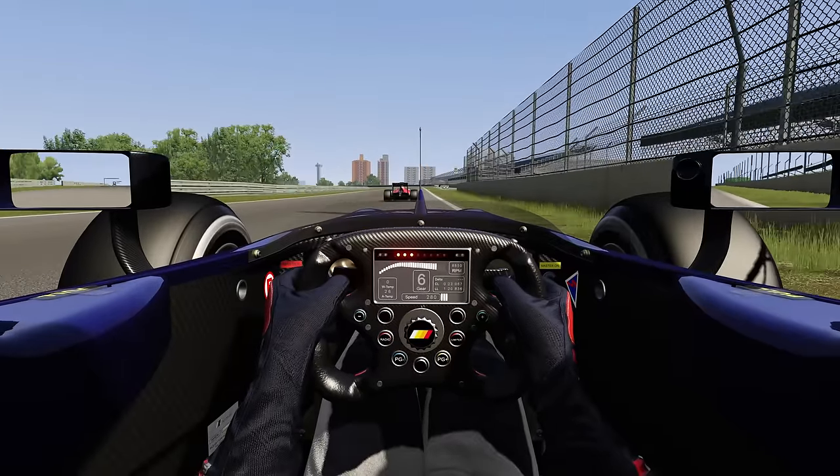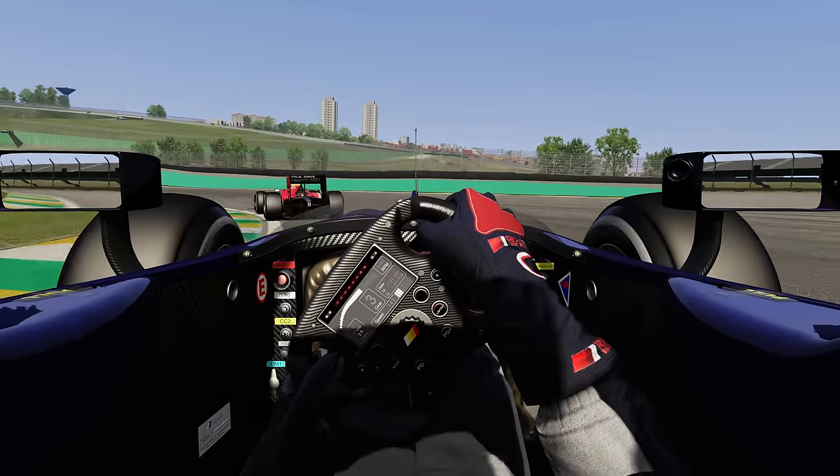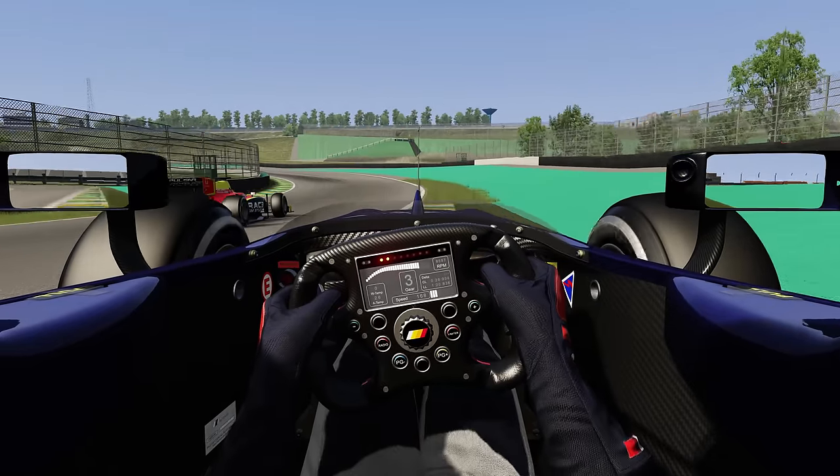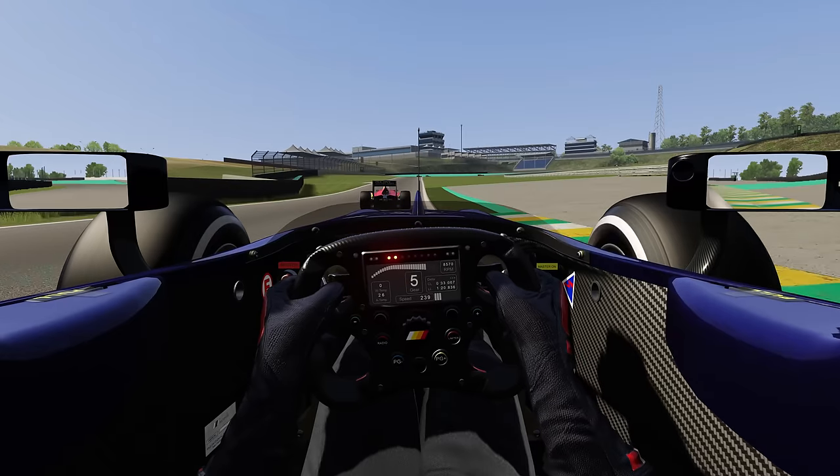Une voiture de 612 chevaux avec 688 kg pilotes compris minimum sur la balance. Avec une vitesse de 320 km/h et un 0 à 100 en 2,6 secondes. C'est tout à fait honorable pour cette monoplace.